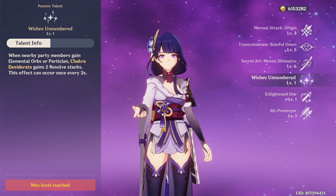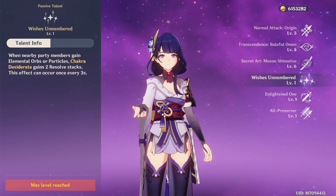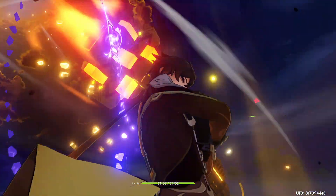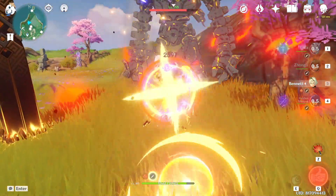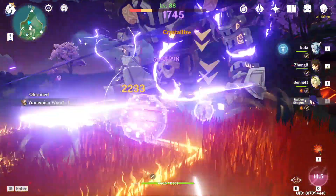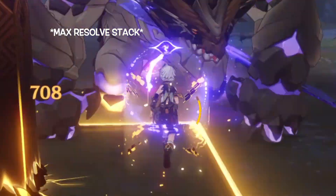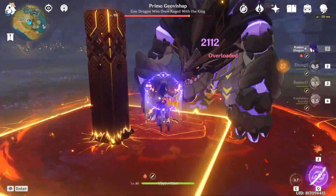Another way to gain stacks is when party members gain elemental particles, but this only occurs every three seconds. These resolve stacks are very important because they determine Raiden's burst damage output — more stacks equals more damage. When the purple ring is fully lit up, that is the time for Baal to act.